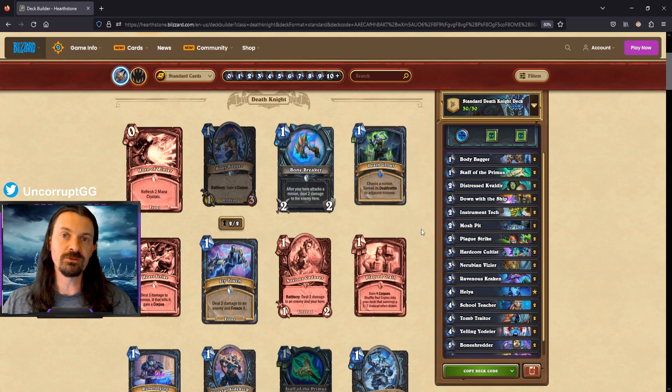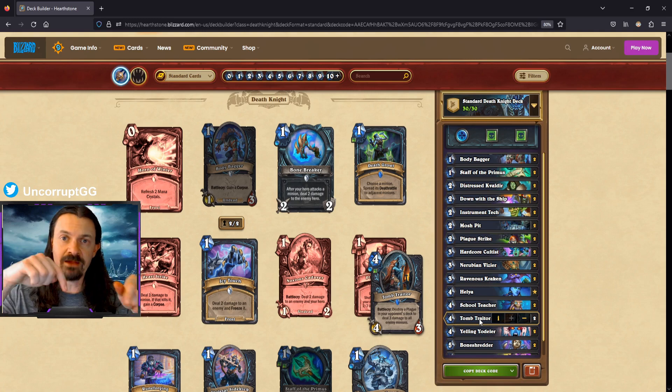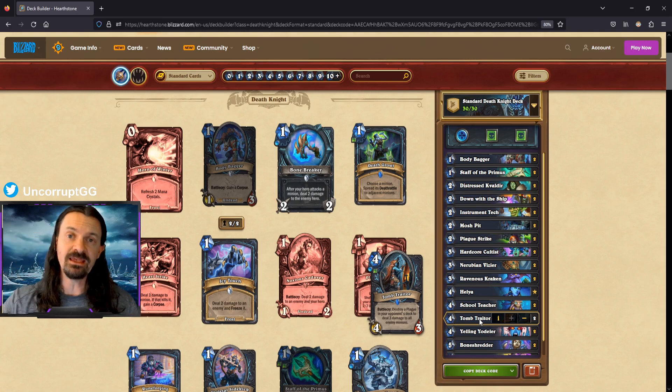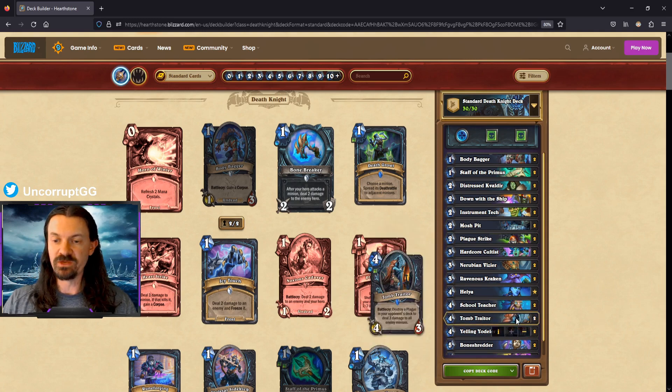School Teacher is another powerful discover option — we could hit Death Growl, Down With the Ship, or Unholy Frenzy, all in an attempt to shuffle as many plagues as possible. Tomb Trader makes the deck: I don't love destroying a plague, but dealing three damage to all enemy minions helps us fight for the board in the early game, since it will take time to shuffle the plagues and even longer for the opponent to draw them. We really just need ways to stay alive.